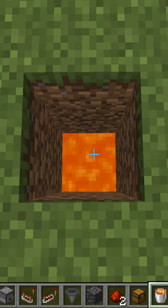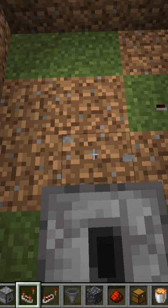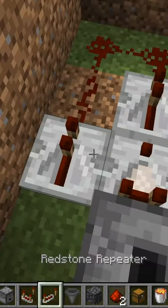We're gonna make a garbage disposal in Minecraft. Lava at the bottom of the hole, then make a 3x4 2D block hole. Put down a dropper, then a redstone comparator, then a redstone repeater, then place the redstone dust, then another redstone repeater.